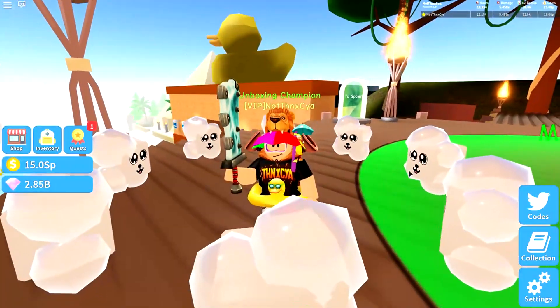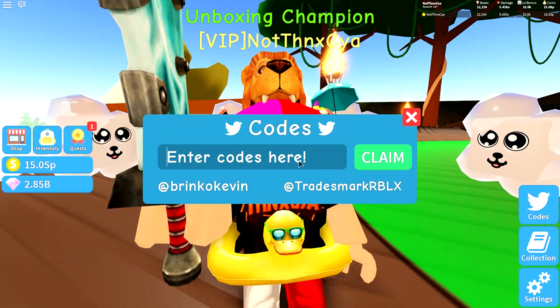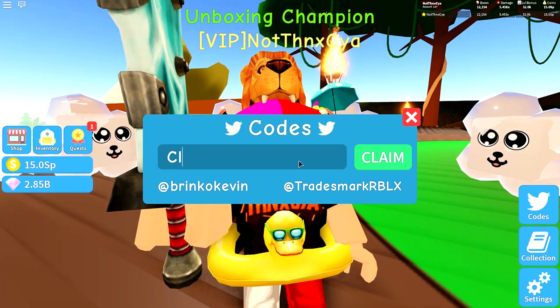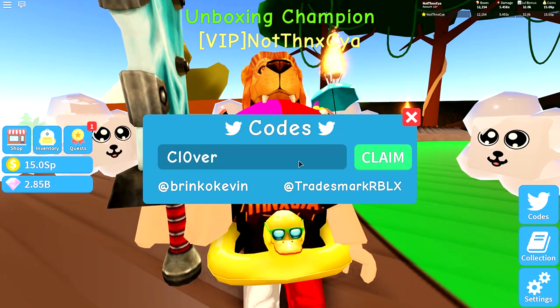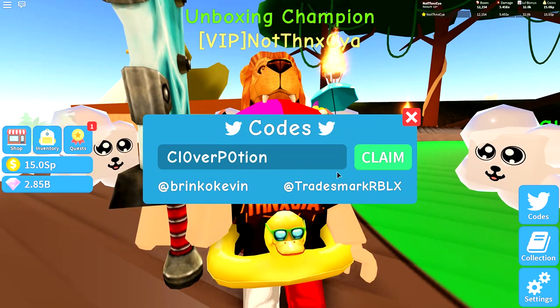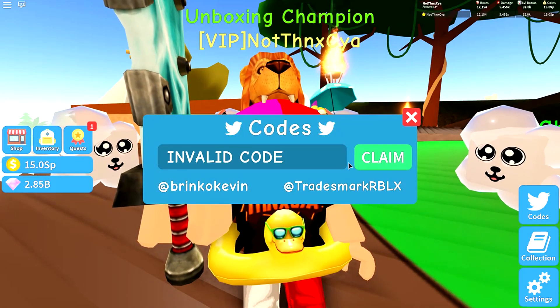Let's go and do these two codes now and we'll do a bit of a farm to see what we can get. Really hoping that these codes are still valid — I think they are, and we haven't claimed them yet on the channel. So the first one is Clover Potion, but it's spelled a bit weird. The O's are zeros basically. So the O in Clover and the O in Potion are both zeros. 3, 2, 1 — boom. Invalid code.